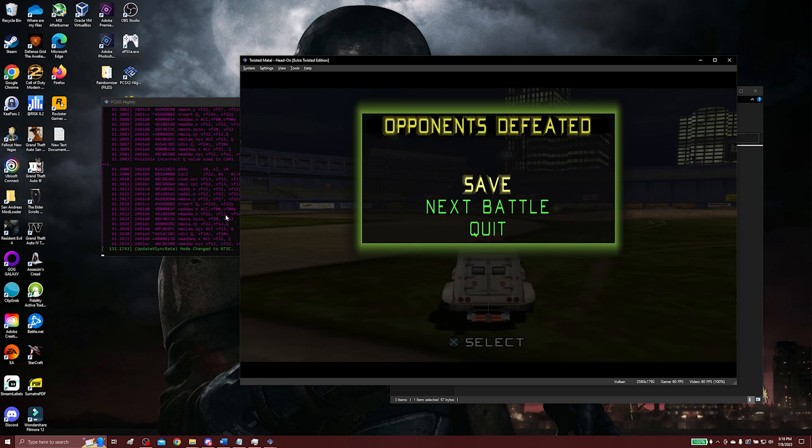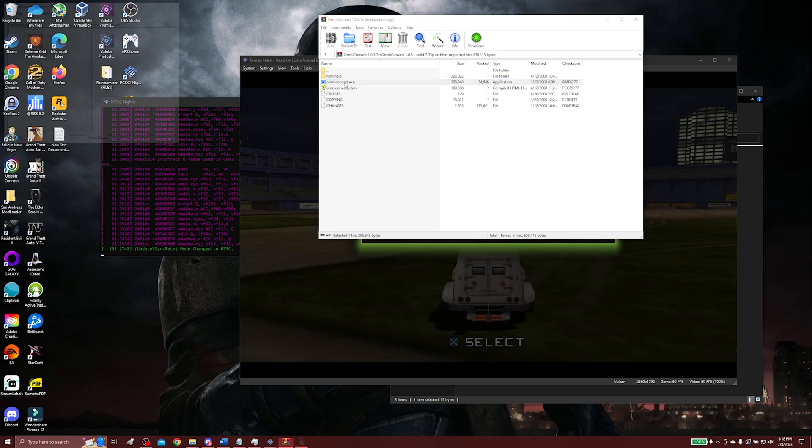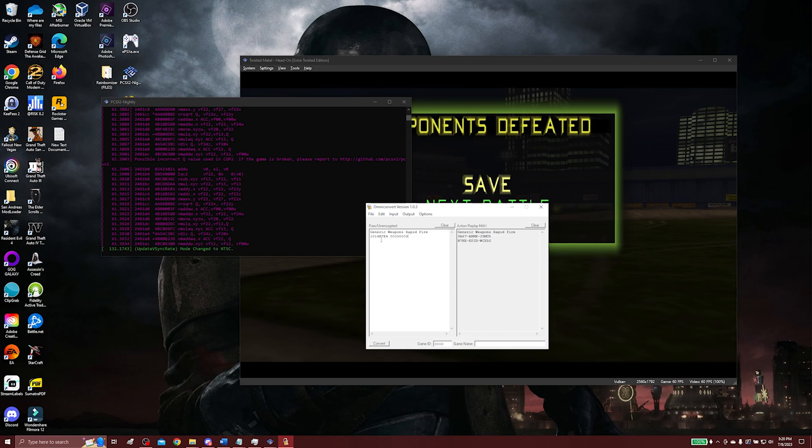That is how you use cheat codes for PCSX2 so you can have more fun with whatever game you're messing around with. Just a helpful hint: the code I showed off was in a raw unencrypted format. If your code is in a GameShark format or AR Max format, you'll need to download OmniConvert. If we open OmniConvert, you can see we have the raw unencrypted option and you can change the input and the output. You can convert to Action Replay Max or GameShark — you can do all that in OmniConvert.